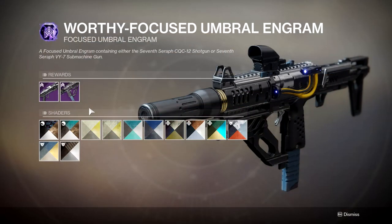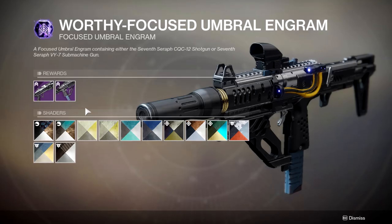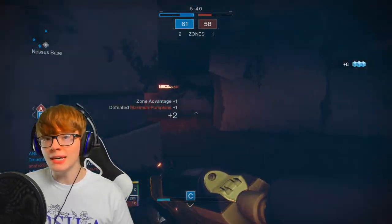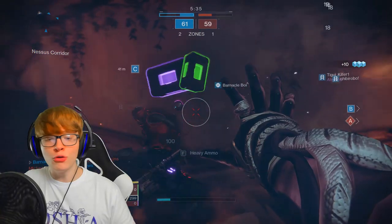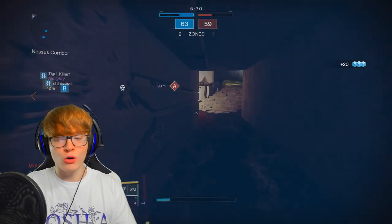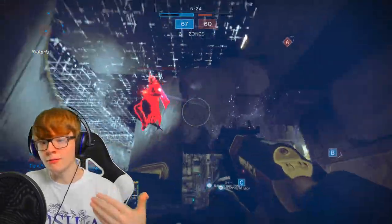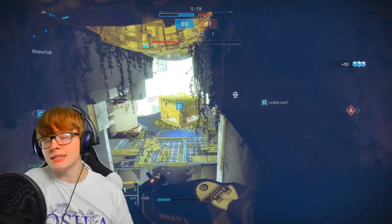The Worthy Focused Engram's standout weapon is the Seventh Seraph CQC shotgun. It's pretty decent for PvP and okay in PvE. For a good roll, prioritize anything that buffs your range, go for Quickdraw as your first main perk, then Snapshot or Vorpal Weapon for the second — Vorpal is very strong against enemies in their super or tough enemies in general.